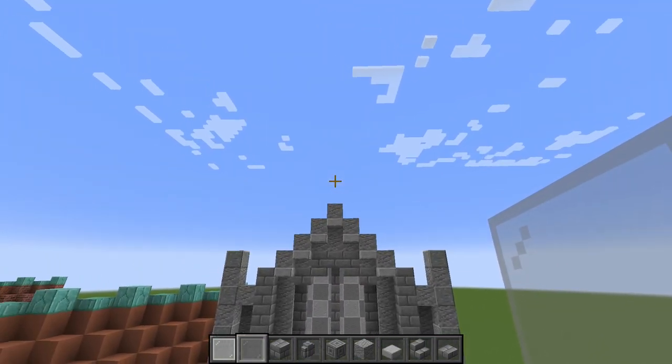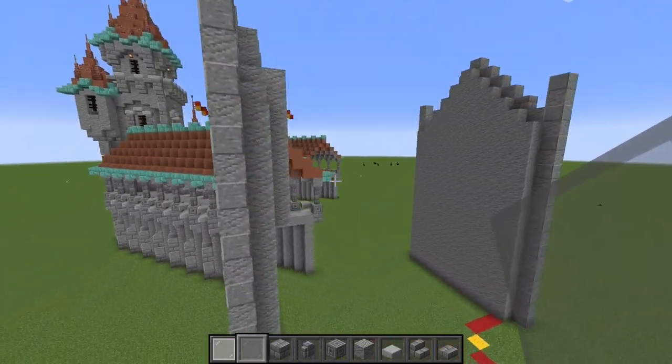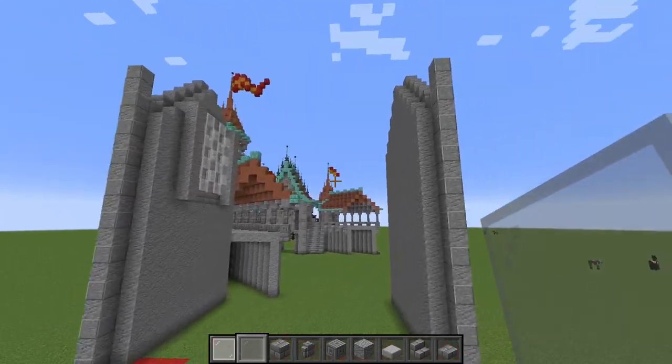There are a few more details we're going to want to add for the roof here later on, but we'll handle that when we start actually building the roof — we've got two more walls to build.